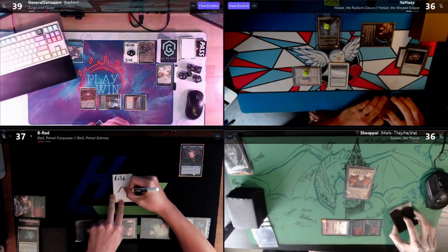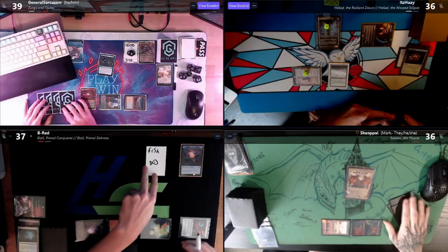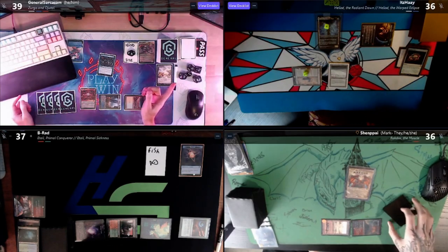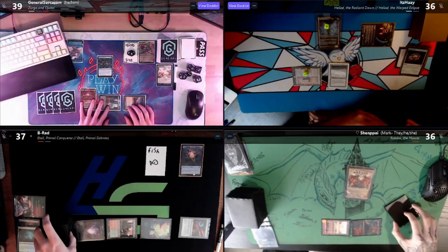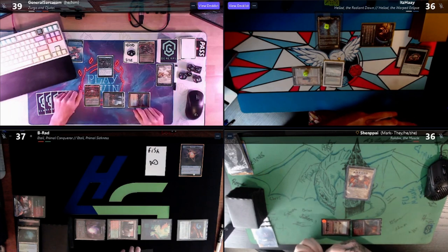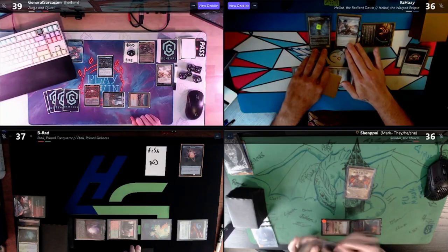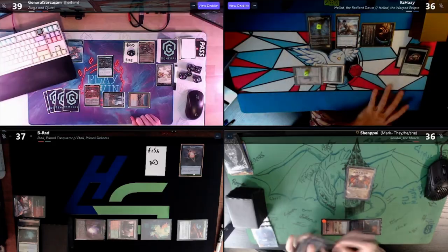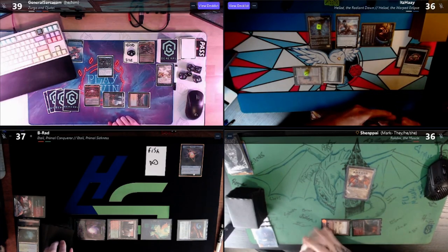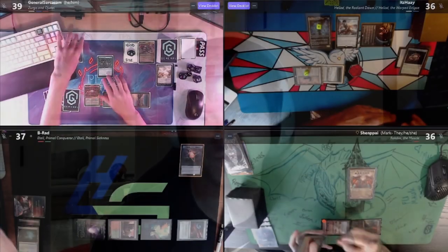I'd like to cast a Steal Enchantment. I cannot pay for the fish, and I think I'm supposed to target the Heliod — the best enchantment on the board — but I don't think you're going to let it resolve, so I might just target my own fish. I'll draw off the fish. I'd like to respond to the fish trigger by playing a Faerie Mastermind — not that it matters, but we'll get there. Fish draws, draw. General giveth, General taketh away — I got one card off it.